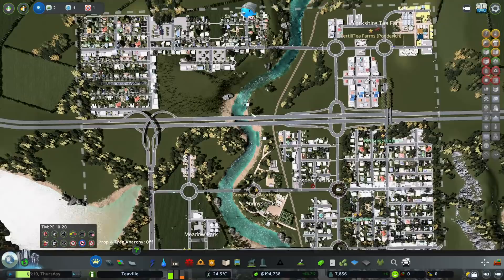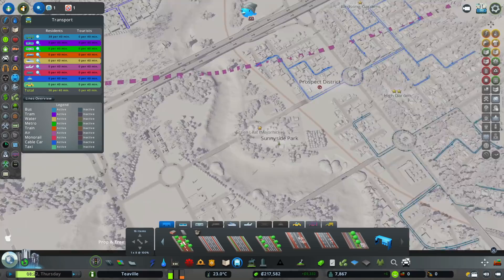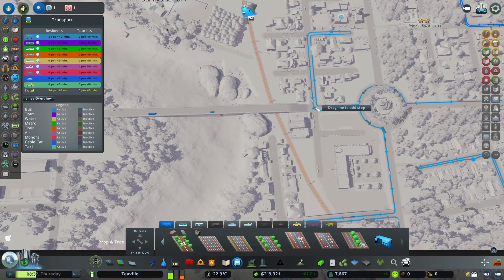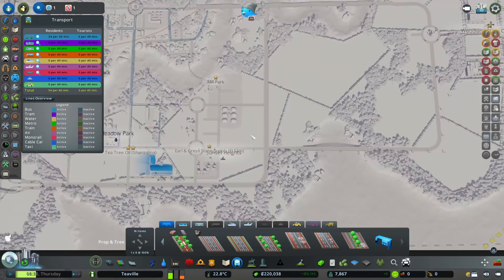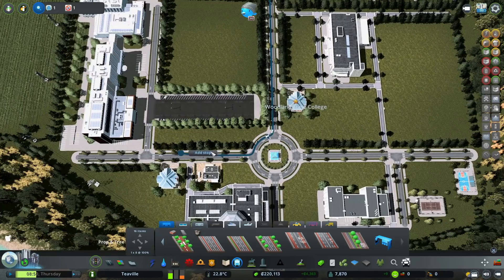Let me add a couple more routes. We've got one line taking in the residential area up here going down to our districts, with a stop added in Meadow Park to circle around and come back. Then we've got a residential line coming down to the other industry area and back up. Then I'll have some main direct lines coming from here going to specific places around the city.